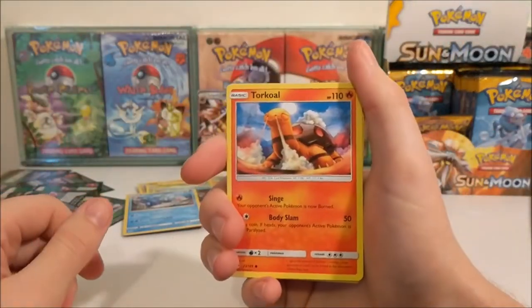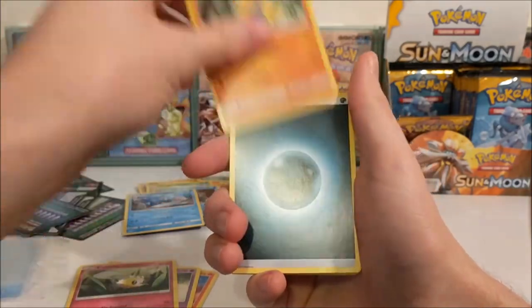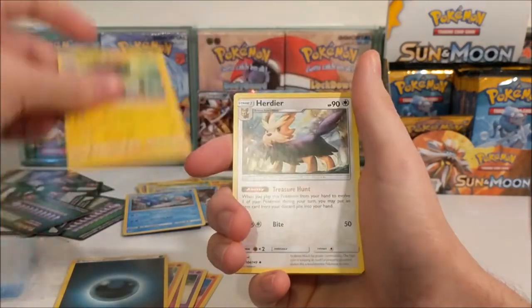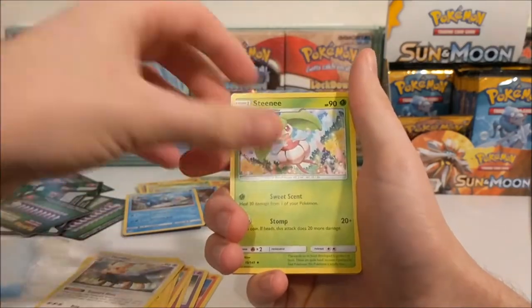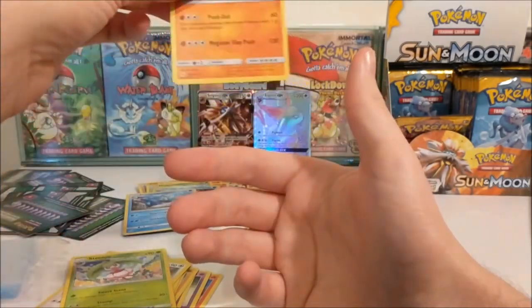So we're going to start off with a Charcoal, Rowlet, Drowzee, Cutiefly, Makuhita, Darkness Energy, Charcadet, Herida, Steenee, Kavana which is a common reverse and a Hariyama rare.